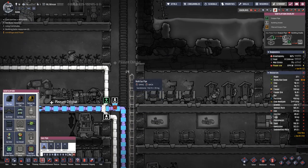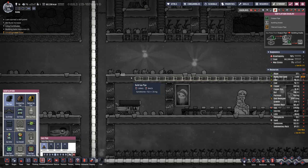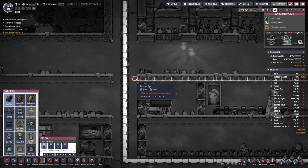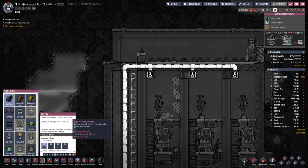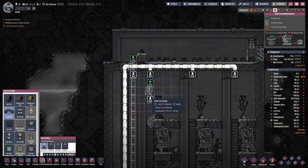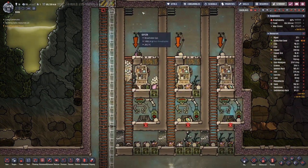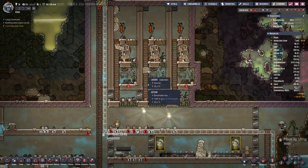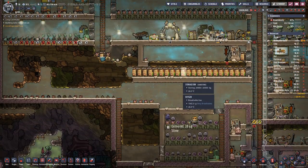Have the pipe going up here, then over here. That's the hydrogen pipe. And then another crossing here. Let's just build it up to that point and then we shall see how to proceed next.